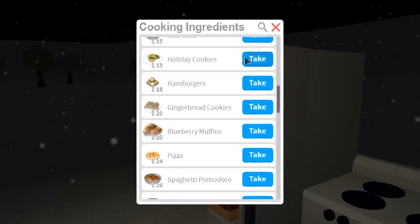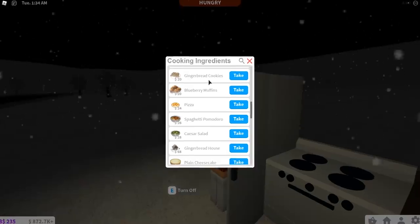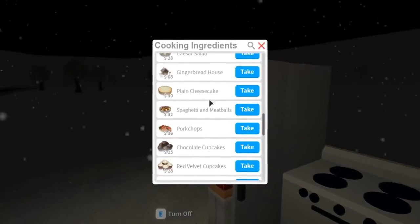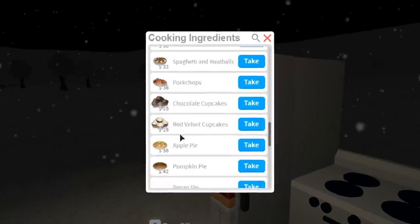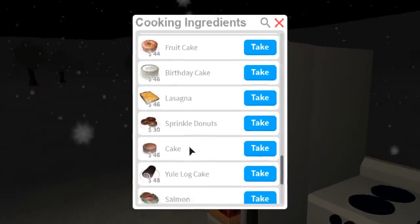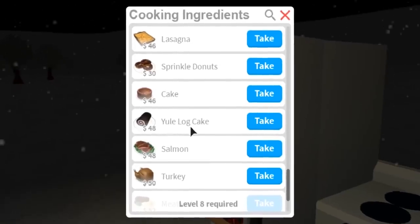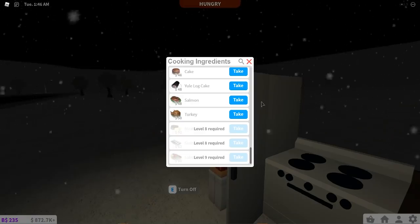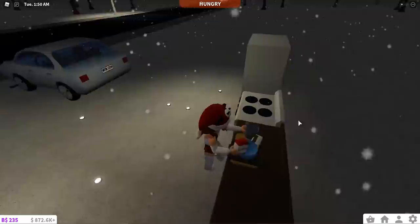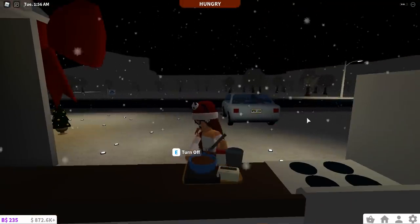Let's check the food. Most items are the same as last year, but the new additions are: holiday cookies, gingerbread cookies, gingerbread house, plain cheesecake, red velvet cupcakes, pecan pie, and yule log cake. I want to try making one of these cakes to see how it looks.